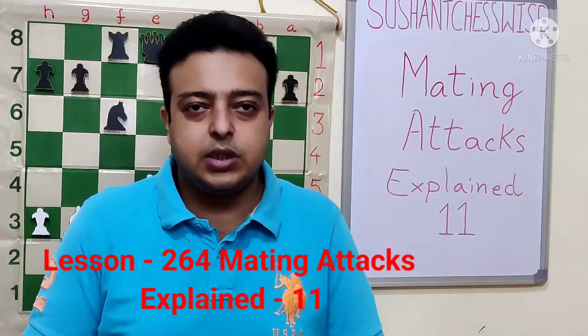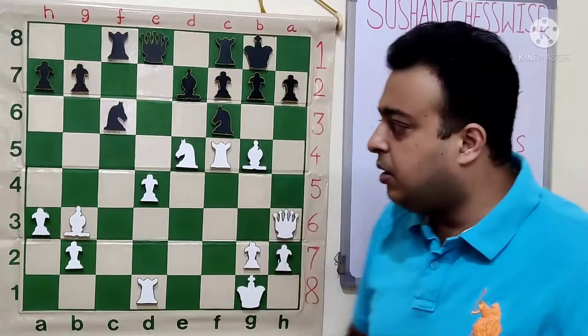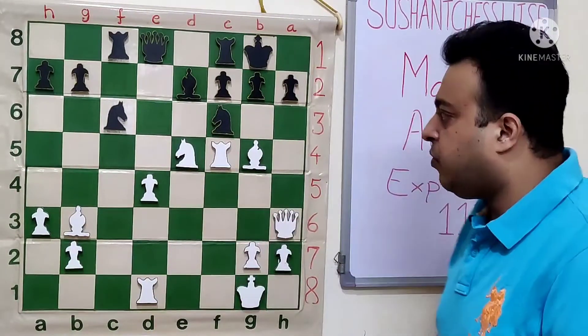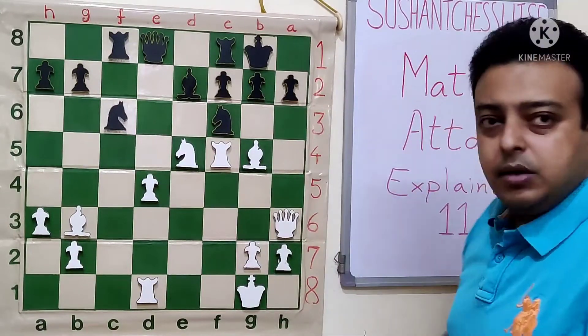Hello friends, welcome to my channel Suchan Chesswise. Today we are at the next topic, the mating attacks explained. We are at the 11th position of our topic. This is the position with white to play and win of course.